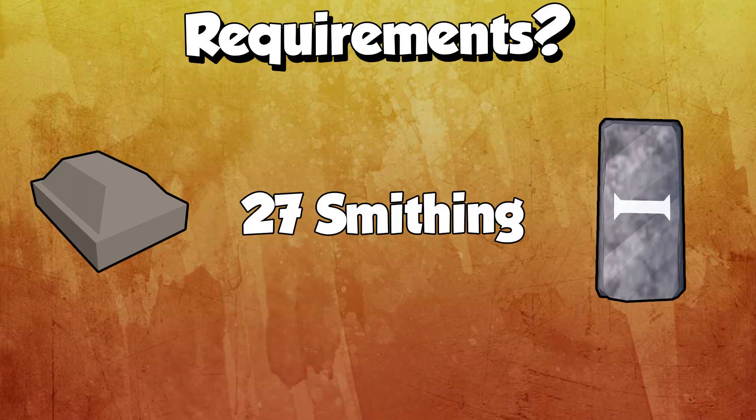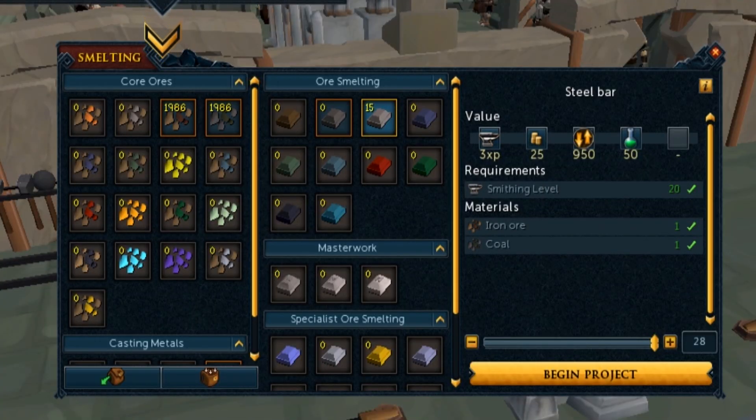First, what are the requirements? You need 27 Smithing. You need 20 Smithing to work with steel, but you need 27 to proc additional bars when smelting steel. So the recommended requirement is 27 Smithing for the additional procs. You can do it at 20 Smithing but you won't make as much money.